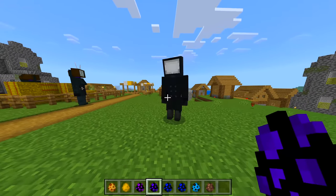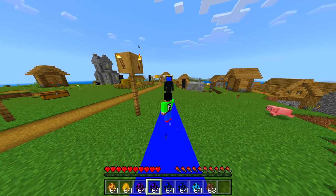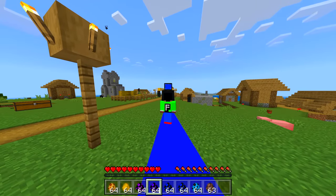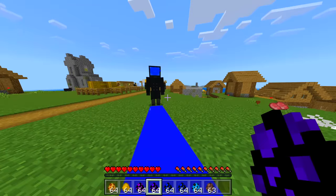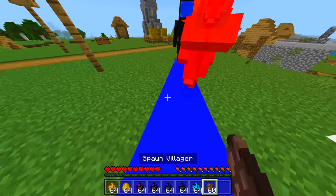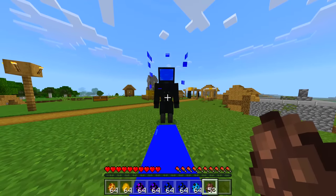Once I go back to creative it stops. We've got TV Man Normal — does the whole animation again. It has a blue light — it doesn't actually hurt me though, it's just shooting straight through me. But it does hurt the villagers. That's a little bit weird since I am in survival.